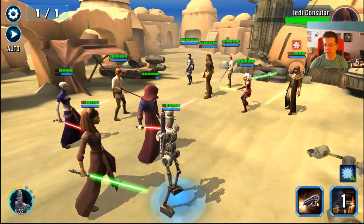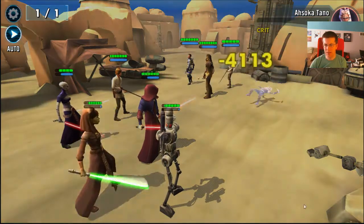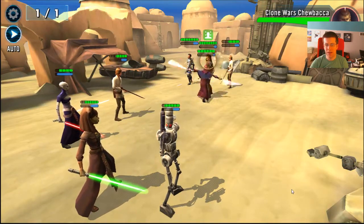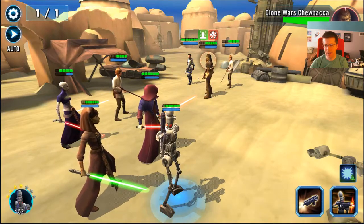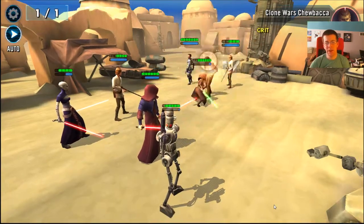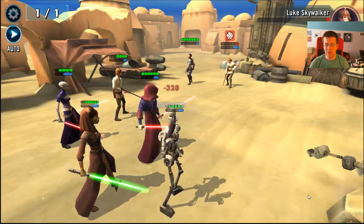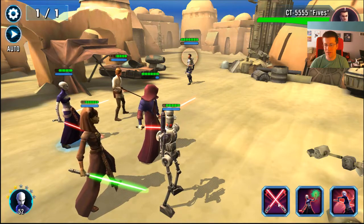I'm going to get another Jedi in first here, and we'll probably take out the Ahsoka with a one-shot. Then we'll go for Luke. There's a taunt — get on the Chewbacca while we taunt. I should probably be using Asajj to take off that taunt. One of her nice abilities is that if they have a double taunt team or even a single taunter, you can use her special to take off that taunt as soon as it comes up.